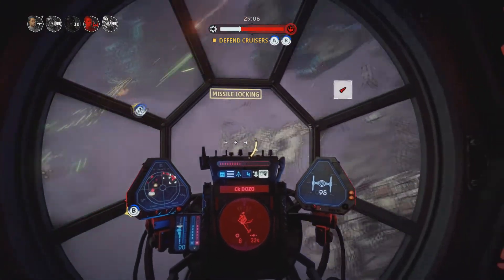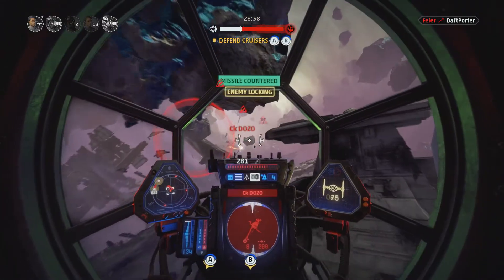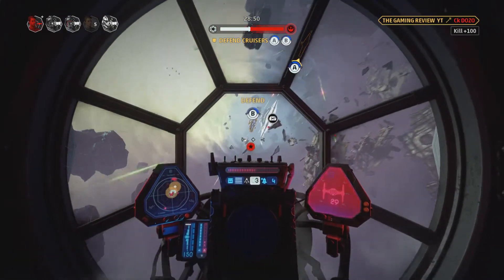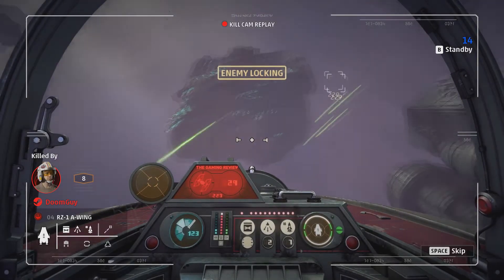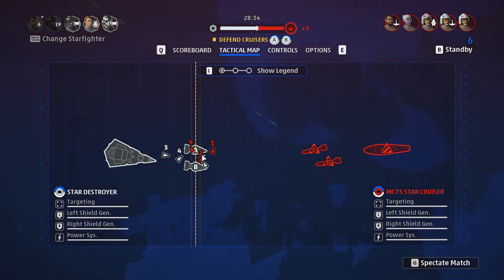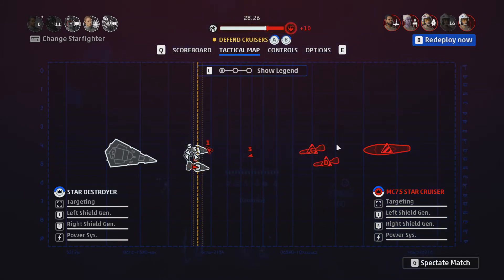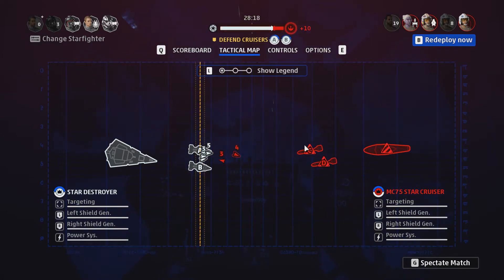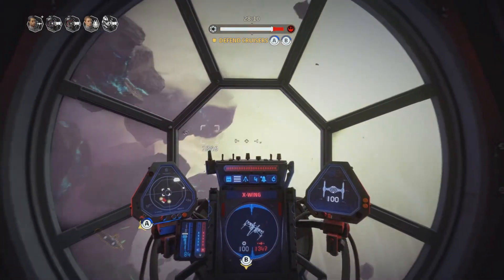Almost got him - countermeasures! I got another player but I'm getting shot. Looks like I got killed by the Doom Guy. Got a little map where you can see both sides - the Empire and the Rebellion. Now I can deploy. There's a guy coming up on the Star Destroyer, let's go get him.